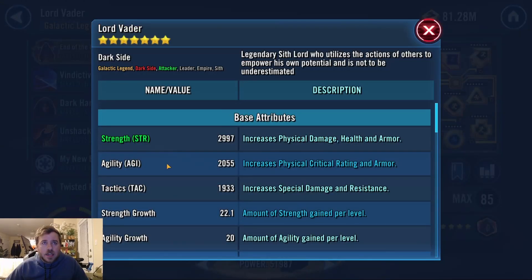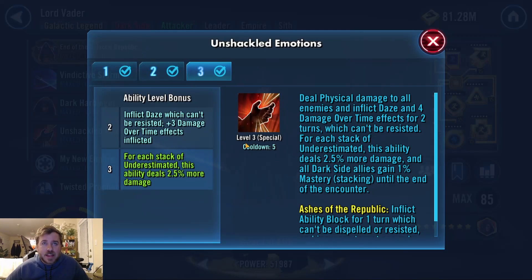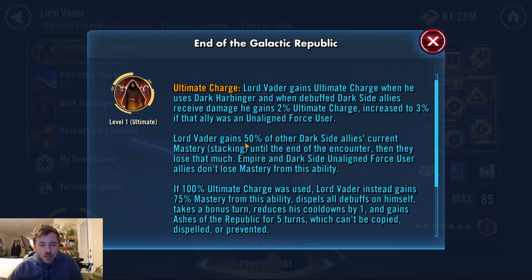Lord Vader increases his mastery in a couple of ways. At relic 8 he has 75 mastery for accuracy, damage, and defense penetration — and remember per point that's 26 damage, 0.3% accuracy, and 2 defense penetration. One way he's gaining mastery is with his AOE: he gets 1% mastery for each stack of Underestimated, so that's max 60 — at most 60% mastery for a decent chunk of damage, but it's not super noticeable. The other way is his ultimate: when he pops it, if not at full charge he gets 50% of other dark side users' current mastery stacking. The word 'current' matters because Kylo Ren's description doesn't say current — so when siphoning it's just off base mastery.